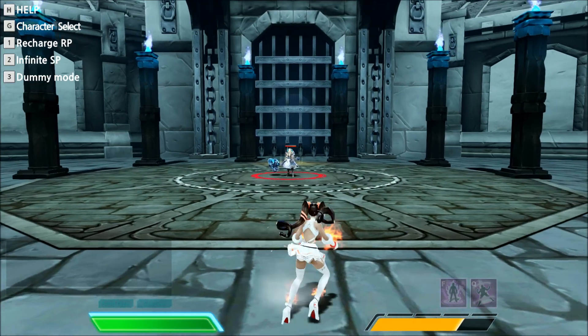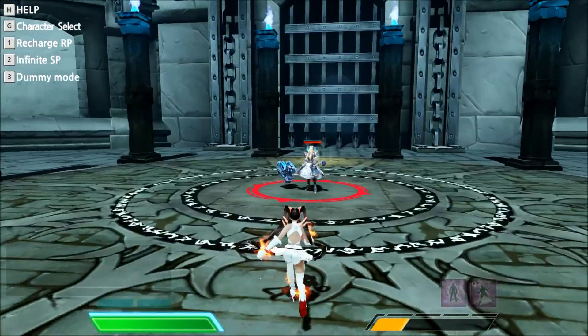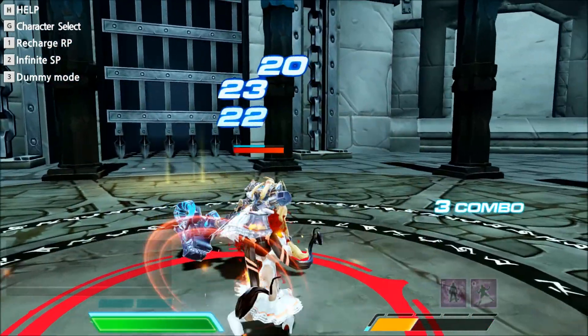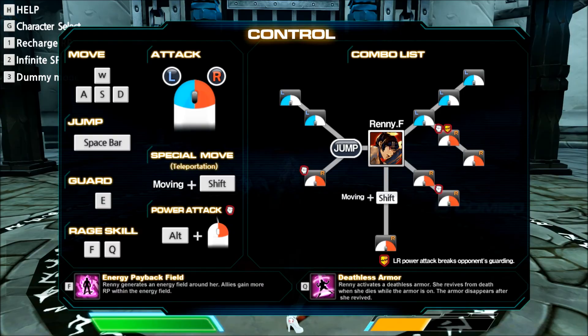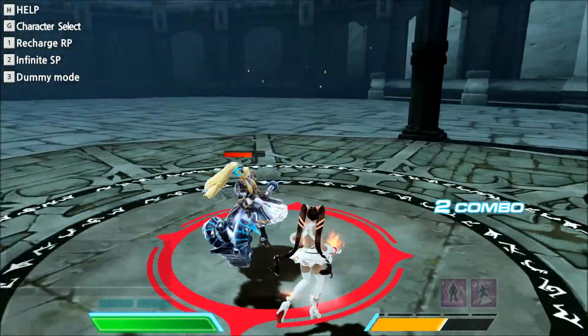So I'm just going to do training mode like I did before and show you all of her combos. Like the other one, she has this cell of work, and then left, left, left, right, and then left, right, right. That is an awesome combo.